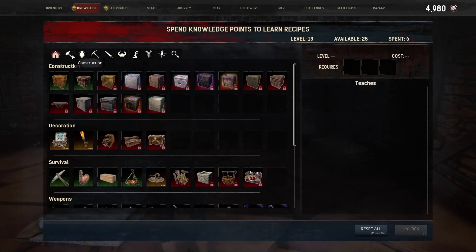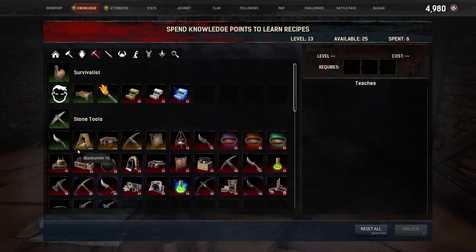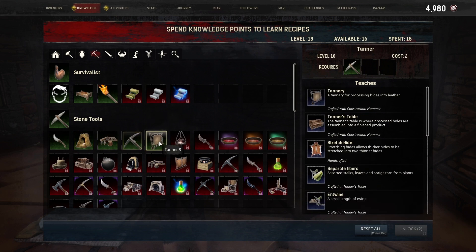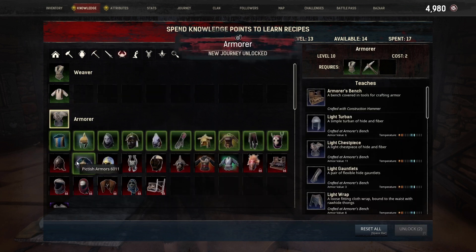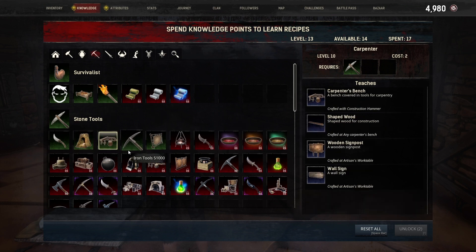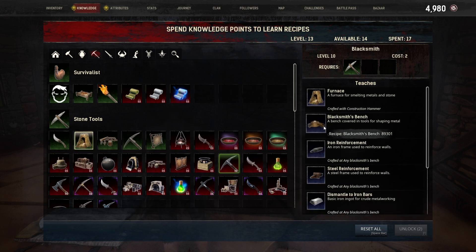At this point in time, there are some things I recommend getting unlocked in your knowledge tab. The first one is going to be the apprentice stair maker. Then in the survival tab, you're going to want to do the blacksmith, the carpenter's bench, iron tools, and the tannery. The last thing you're going to want to do is the armorer, so you can start making armor. All of these things have associated benches — the armorer's bench, the furnace, which opens the blacksmith's bench as well, and carpentry opens the carpenter's bench. Iron tools are going to give you the recipes that show up on the blacksmith's bench.